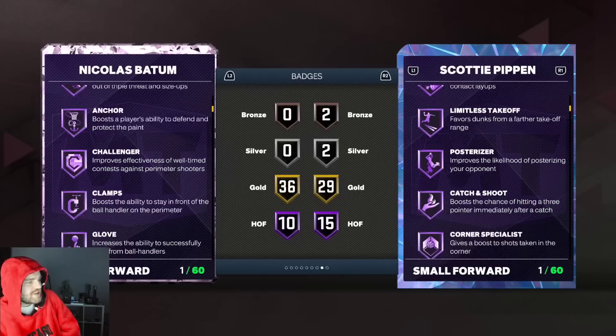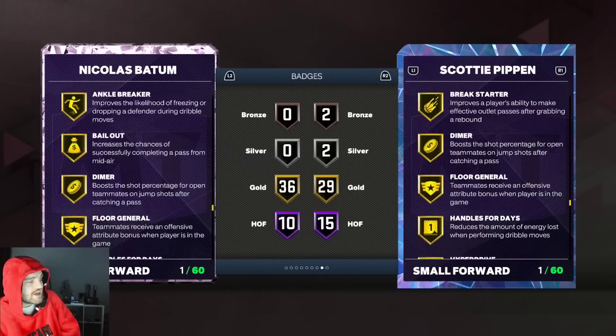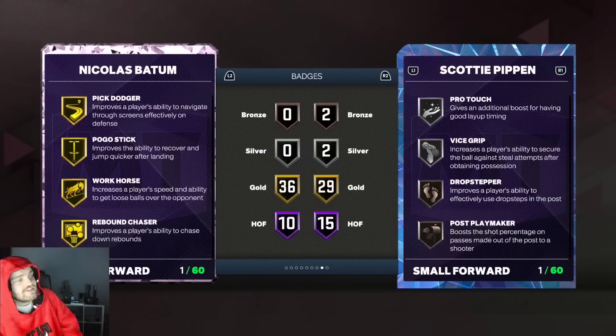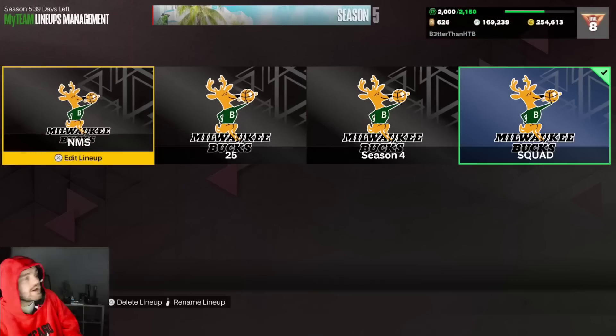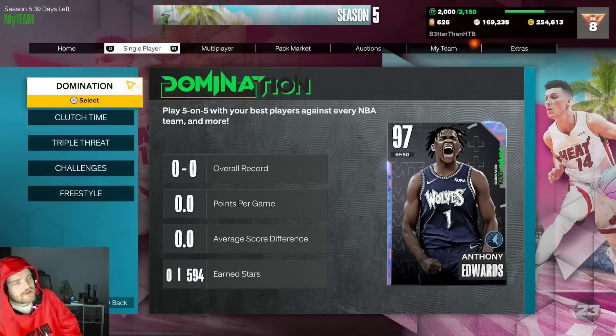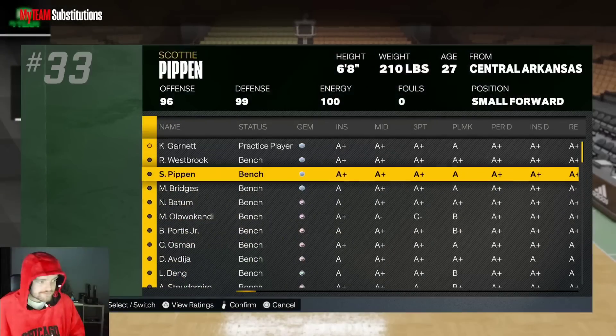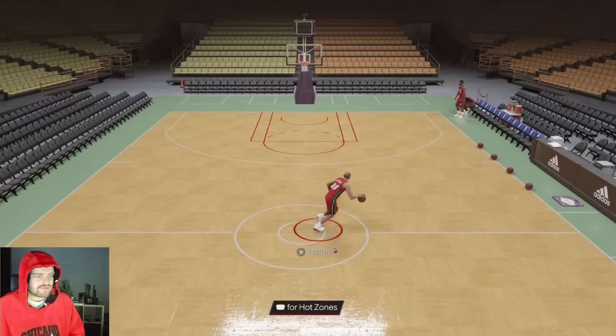Batum has Clamp Breaker, Anchor, Blinders, Challenger, Clamps, and Glove, plus Gold Range Extender. Looking at stats and badges honestly, Batum is in my team as a backup. Stats and badges wise, Batum is very comparable to Scotty — he genuinely is.